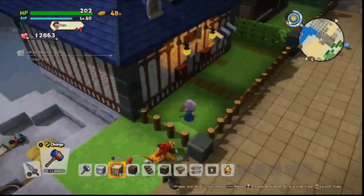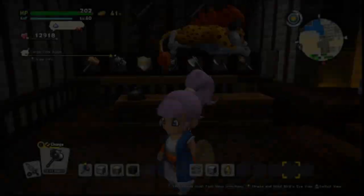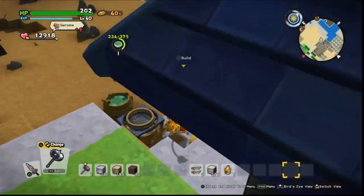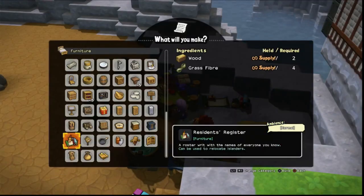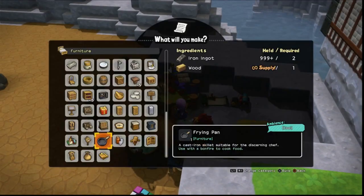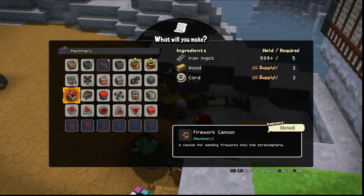With display frames, I like to make sure there is a relatively clear background behind them when using them to display items. So if I'm doing something like using timbered wood, I'll go back and chip out the bits that will have the display frame so you can see those items a little more clearly.